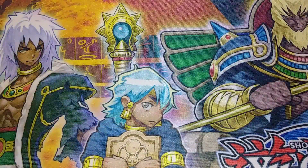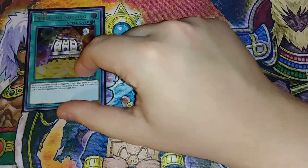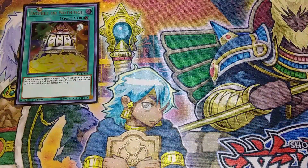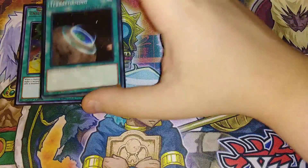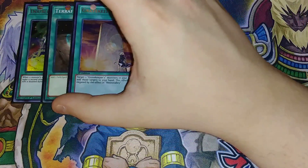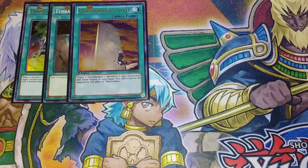For the spells, we're going to be playing a single copy of Double or Nothing. Double or Nothing is super helpful because it helps you OTK your opponent — it makes Utopia the Lightning hit for 10,000. One copy of Terraforming, which searches out your copy of Necro Valley. One copy of Gravekeeper's Stele — it lets you target two Gravekeeper monsters in your graveyard and add those cards to your hand, and this card cannot be negated by the effect of Necro Valley.